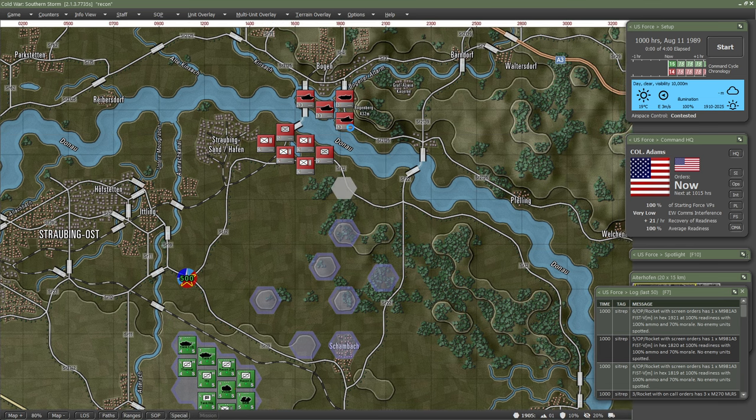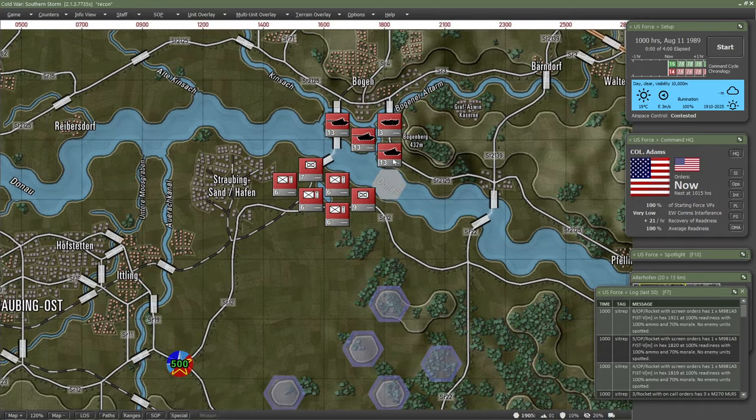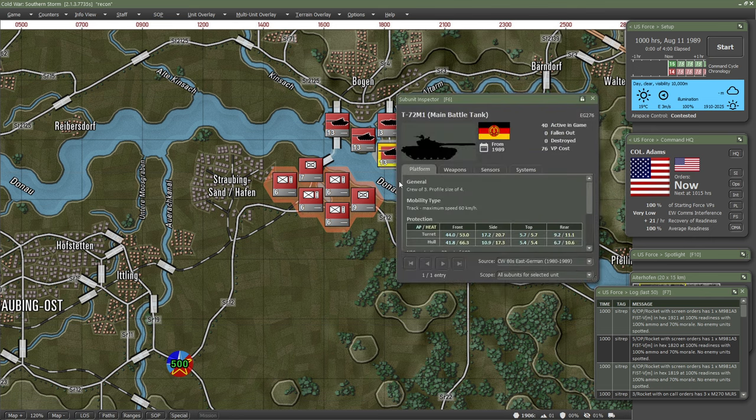Let's start with the T-72 because it's really going to break it down for us. Right now we're in the Cold War, so we have different weapon systems and they all have different capabilities — like a T-72 taking on an M1. So here we have our protection systems: AP and HEAT. The colors correspond with the number, and then we have front, side, top, rear, turret, and hull.